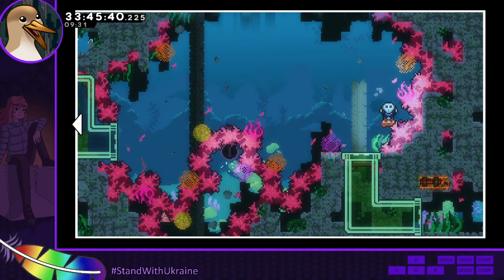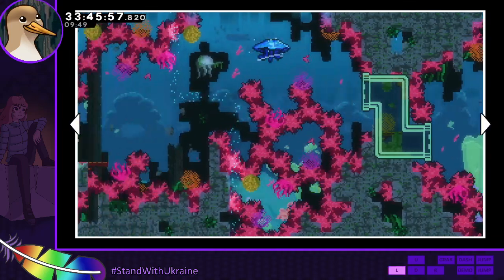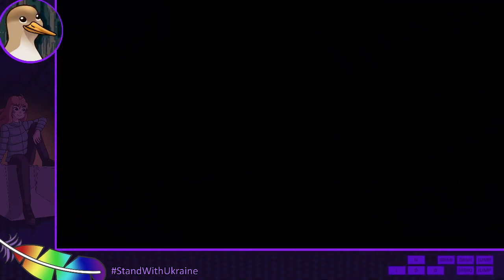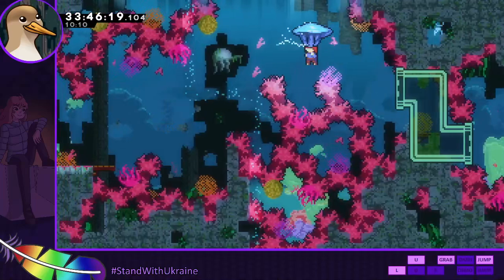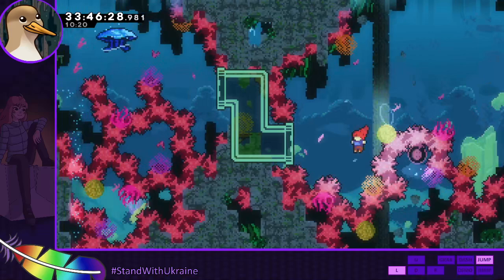I'm seeing rays of light at the top of the screen — that always makes me think secret, but it might just be an underwater effect here. There's a switch there in the middle of the screen. I feel like I do need to come back with a jelly. I'm not sure what that token actually does, so I was just gonna push forward and see what stops me eventually.